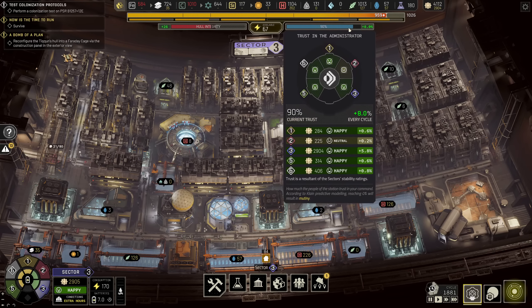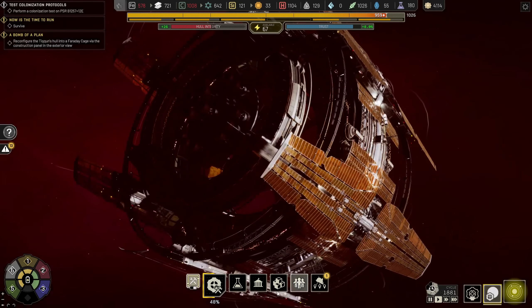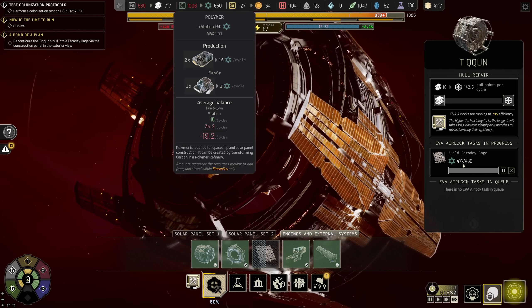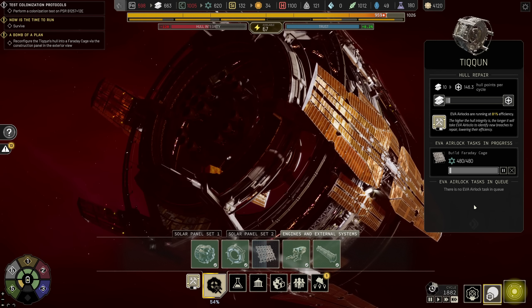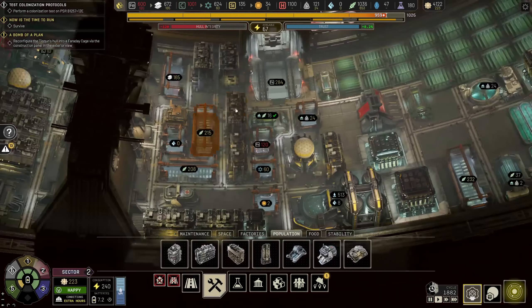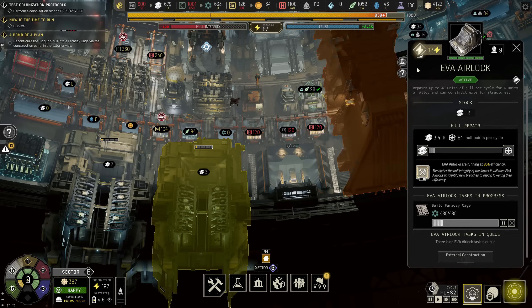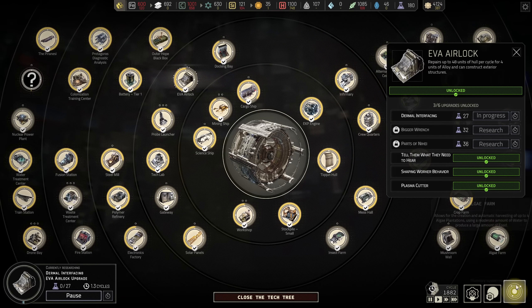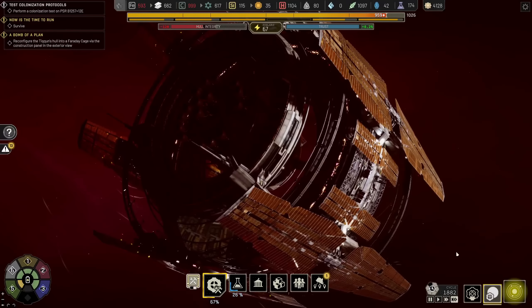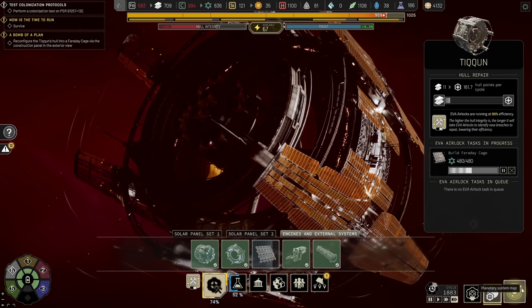Sector 3 is no longer as pissed off as they once were — good news. How's my Faraday cage coming along? We're about to build it. Very good. I hope this isn't going to take me too much time, because I don't have time. Can we do any kind of research? Construction speed increased — yeah, that takes priority. Because my hull integrity can last a while, I'd rather not test it too much.